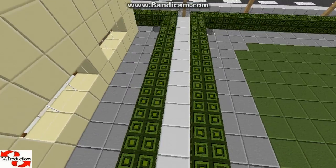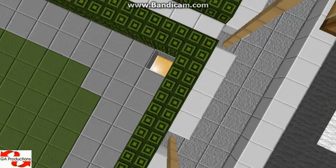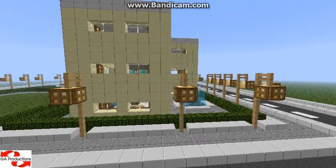I put in some leaves like bushes and it looks better. And this is the sidewalk — I'm not sure if it looks exactly like that, but I think it looks like that. So yeah, this is the first house.